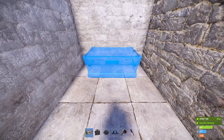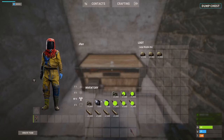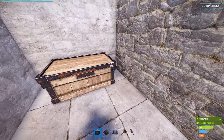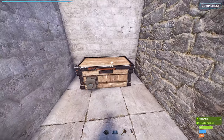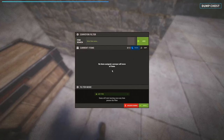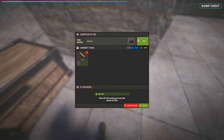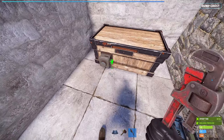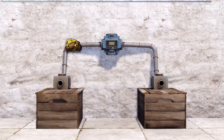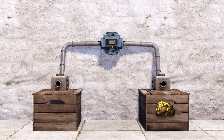First, place down your dump chest. This is where we'll dump all of our raw resources like wood and ores. Attach a storage adapter which will serve as our output node. Then place down the industrial conveyor and set the filter to only take out wood, sulfur, metal and high quality metal ore. Now connect the output node from the storage adapter to the conveyor's input. The conveyor's job is to suck the items out from the chest into whatever it's connected to.